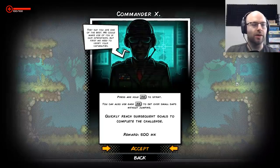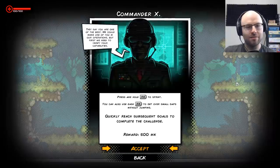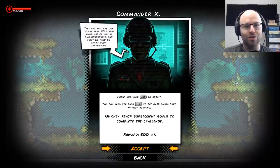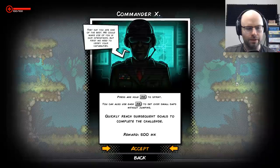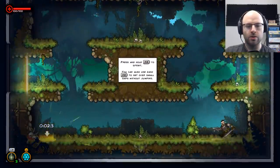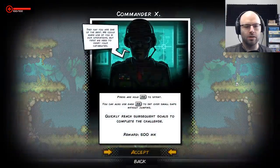A character says: 'They say you're one of the best. We can make use of you in our operation, but first we need to verify your capabilities.' Quickly reach subsequent goals to complete the challenge. I have it under good authority that I'm fast as frick. I was so close — I accept. I wasn't even sprinting for half the time there.